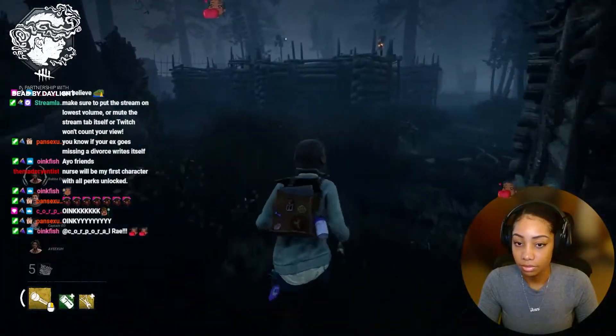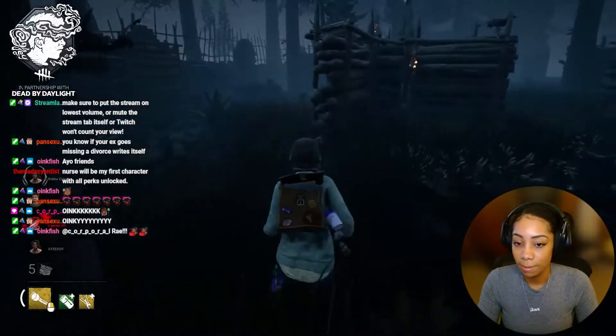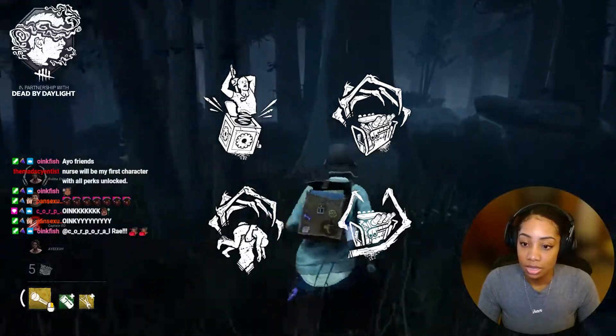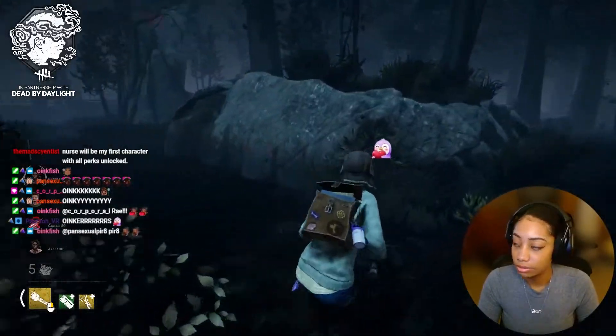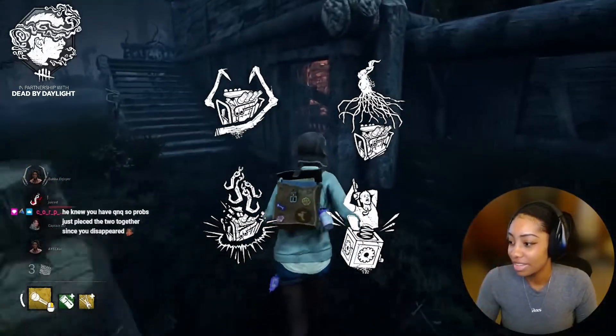Overall, gen slowdown, in my opinion, is just any sort of perk that slows gens down. So this includes perks like Pop, Corrupt, Thrilling, Ruin. And when I say regression, I mean perks specifically that regress gens, such as Ruin, Eruption, Pain Resonance, Pop, etc.